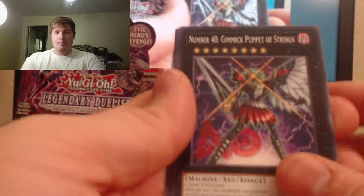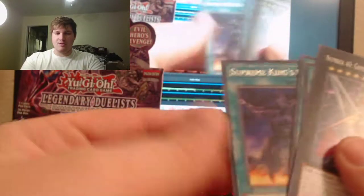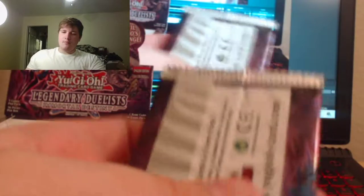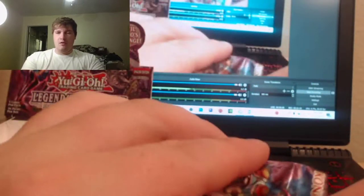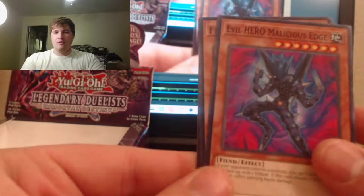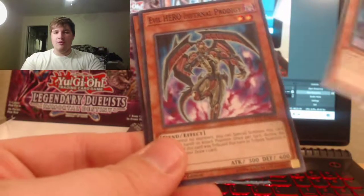Give it a Puppet of Strings, Fusion Jump Puppet, Sun Dragon, Supreme King's Castle. Last pack, man — can we do it? Starting off with a hero — can we do it? Fire Ant, Evil Hero, and Furogainer.